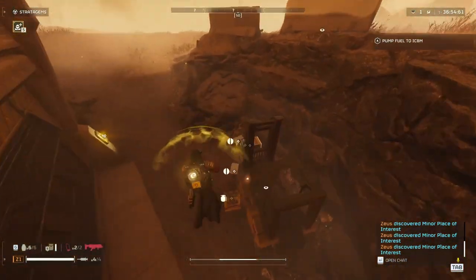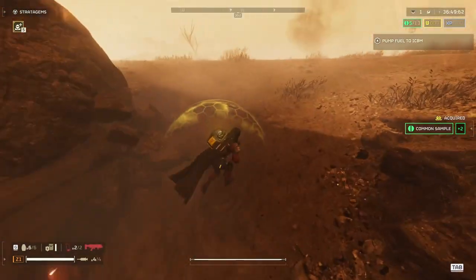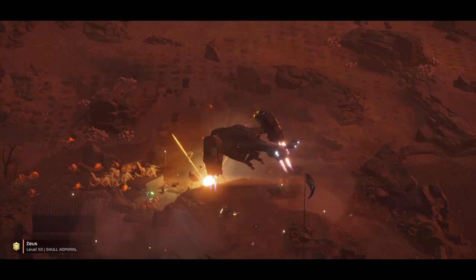The third one is the bunker — this is why I said to bring one optional friend, because you need 2 people to open this. Step 4, this is the easiest one: complete the mission and extract.